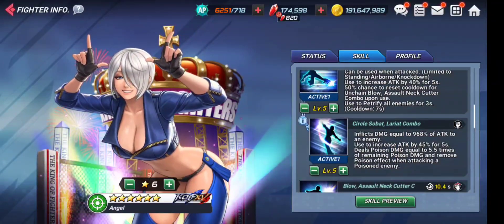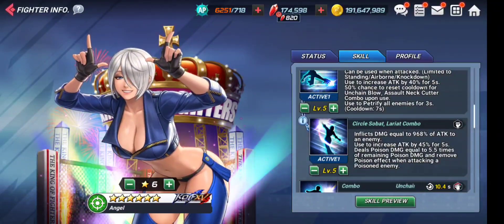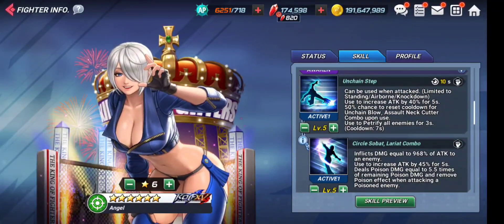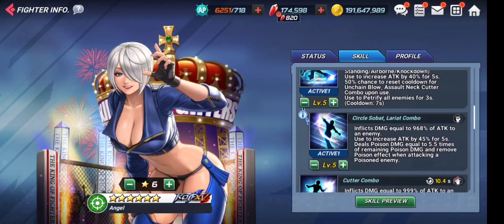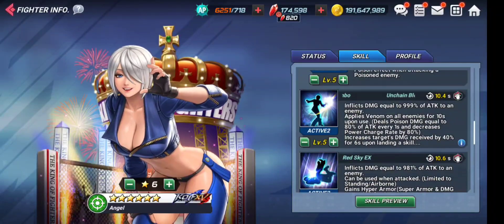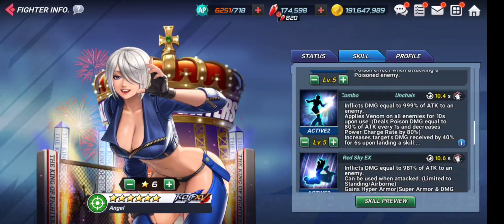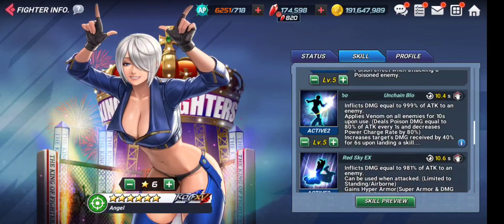One skill deals poison damage equal to 5.5 times the remaining poison damage and removes the poison effect — probably the highest poison DoT explosion damage in the game. That 5.5x DoT explosion is whoopingly high and will increase her damage output enormously. Another skill inflicts damage equal to 999% of attack, applies venom to all enemies for 10 seconds — a freaking useful character for poison dealing, and immensely helpful against Inferno mode Rugal.